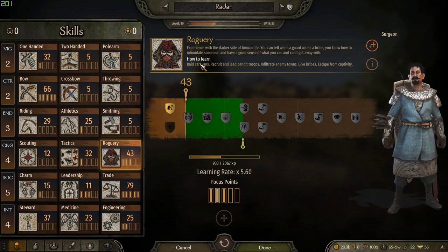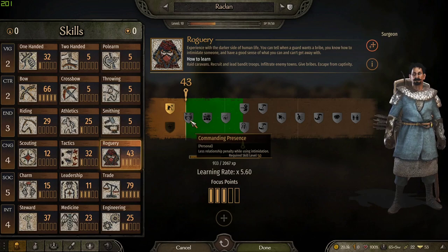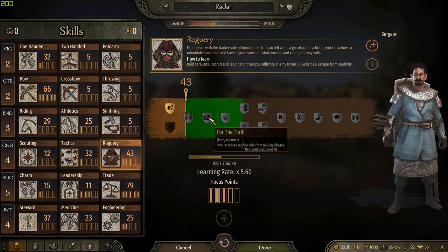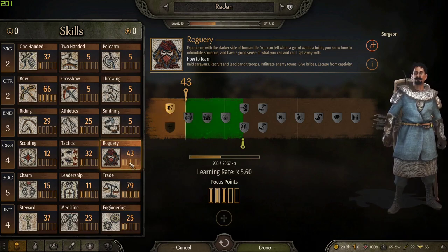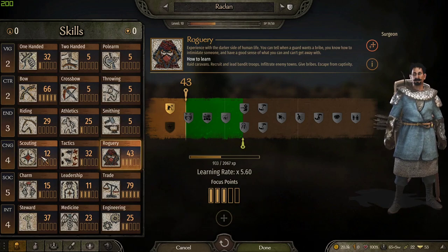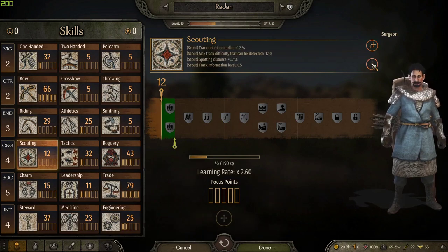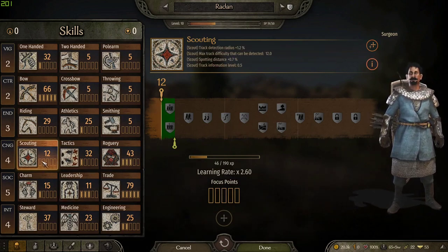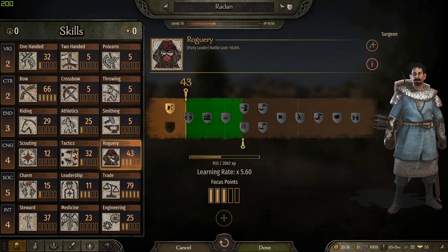One other thing I forgot to mention - roguery. This actually goes up the more you do banditry stuff, so you can raid a little bit faster. There are all kinds of little boosts that go with this. So if you're trying to be a raider, you're gonna want some cunning, roguery, and you might want scouting as well. Scouting gives you spotting distance so you'll be able to see lords coming to you quicker and avoid them a little bit better, and roguery will just make you loot a little bit faster.